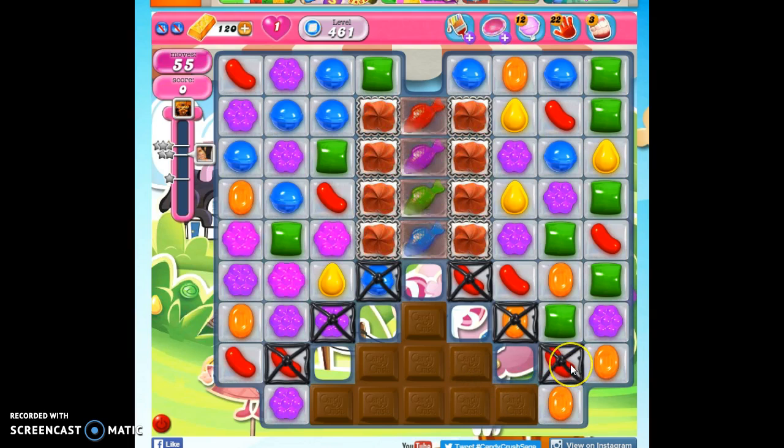These licorice cages right here on either side are going to help to stem the tide of the chocolate, which right now can only propagate into the area right next to itself. It can't extend any further.